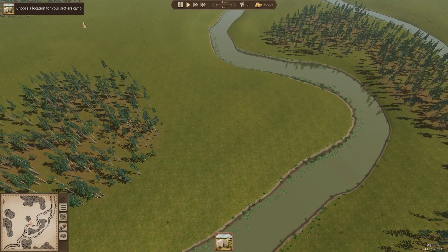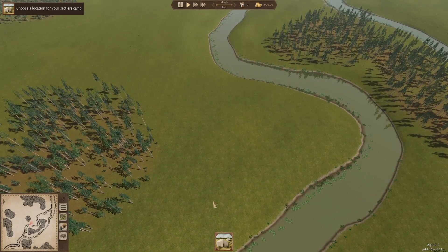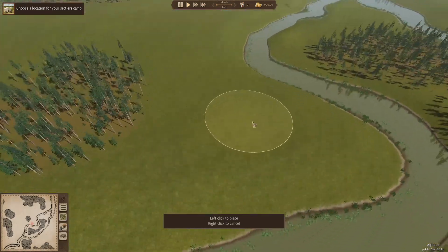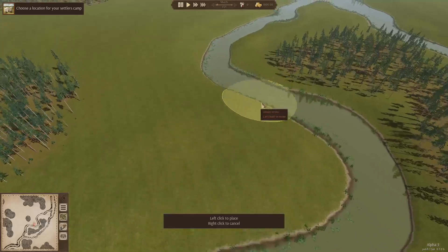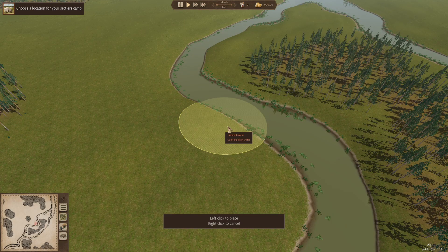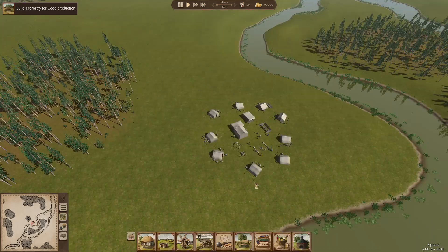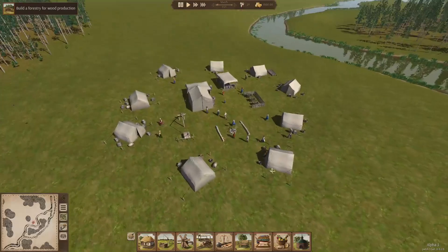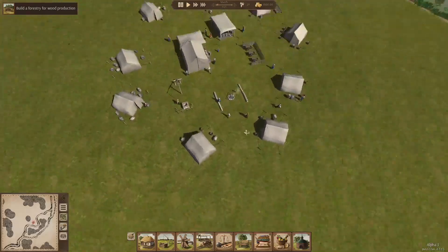We have a little thing telling us what to do in the top left, and presumably this is a button that we click. We can't actually build it in the water. Oh I see — these people were just beamed down. Whoa, the camera is very sensitive.